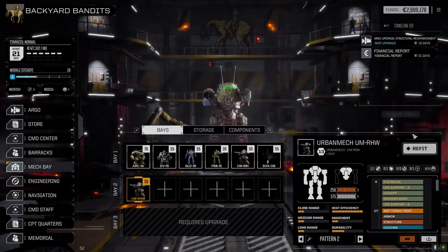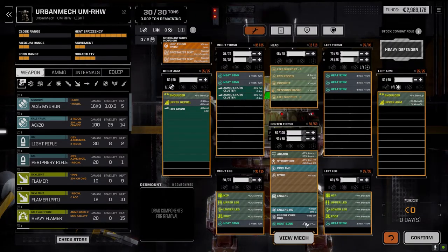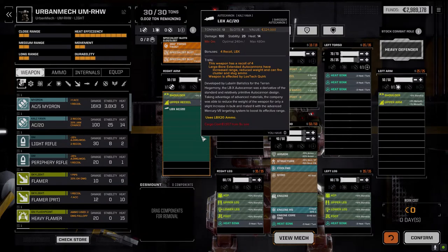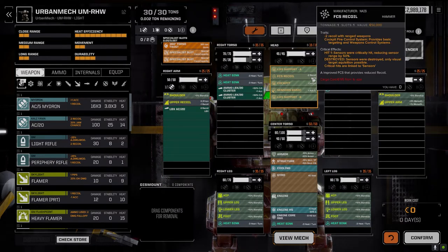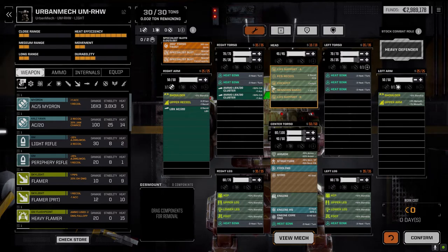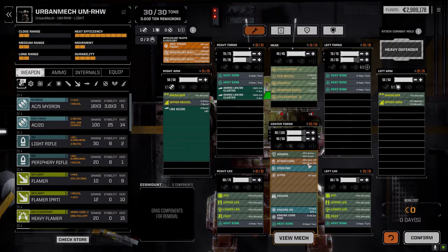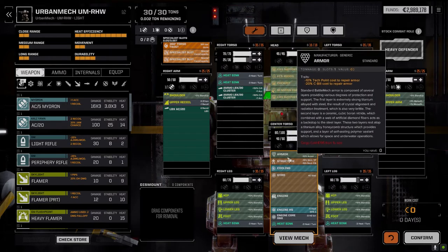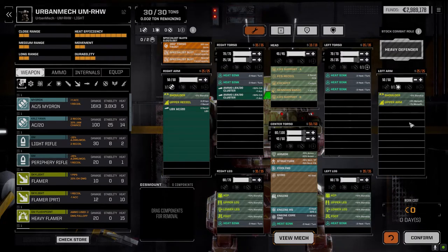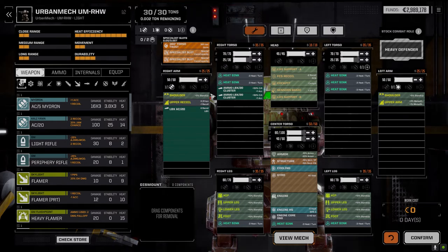I also got the second Urban Mech — I got this guy fixed up. I wasn't going to do it originally, but I thought why not, we got the C-bills. So I installed a 60 core, which is pretty small, had to get a few heat sinks, and dropped in the LB20X with the upper recoil. We've got the fire control system recoil already on this, so it's got only a recoil of one now. With an LB20X and 10 turns of firing and almost full armor, this guy's actually not that bad, and he'll be perfect for base defense missions.